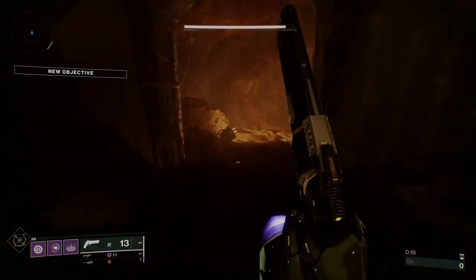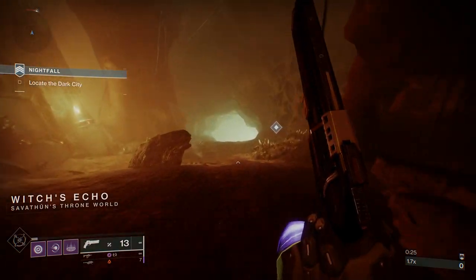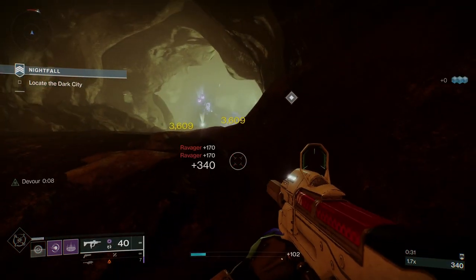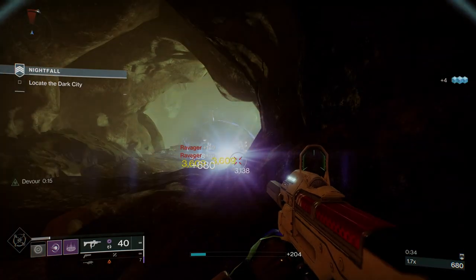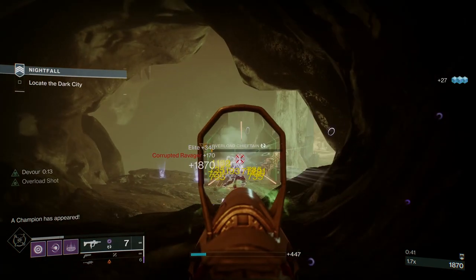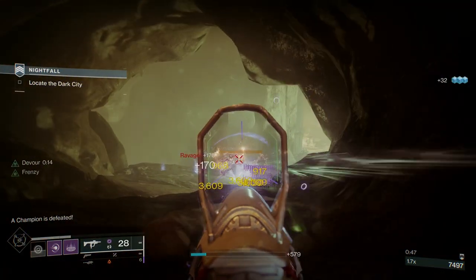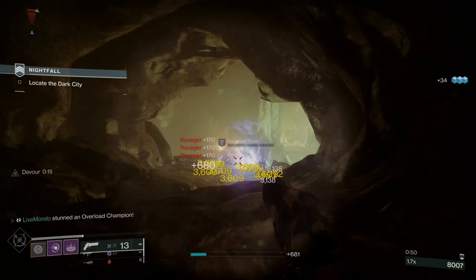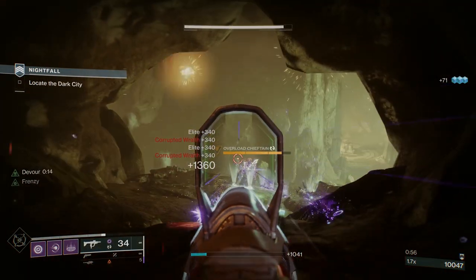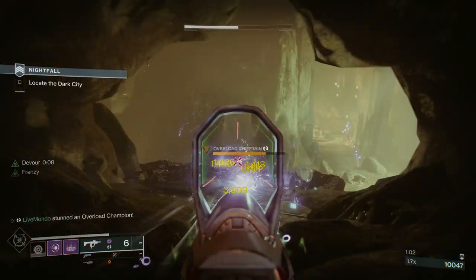I've got Volatile Rounds and Volatile Flow, so when I pick up a well I'm going to get Volatile Rounds in my Funnel Web. So when you first come in, you're going to be in one of the patrol areas — make your way down to where I am. Straight away you're going to be greeted by a whole host of adds, and you'll get two Overloads. The reason I'm getting my grenades back so quickly is because I've got Contraverse Holds on, which basically guarantees some grenade energy back when I throw my grenade.